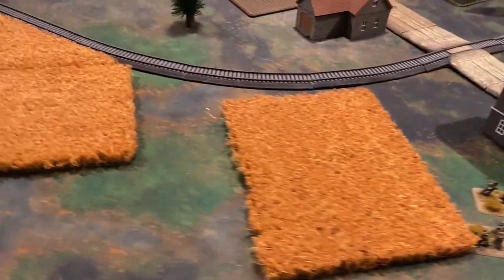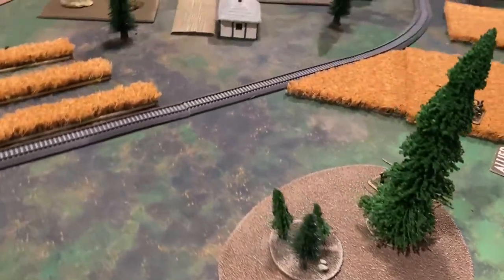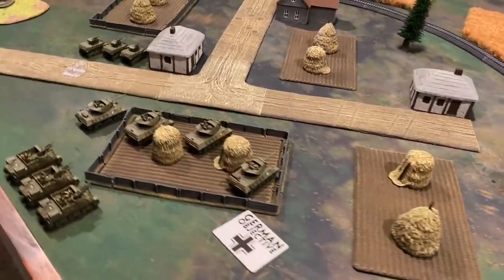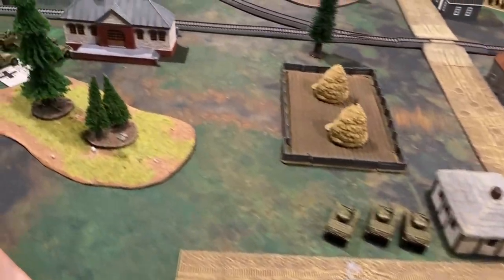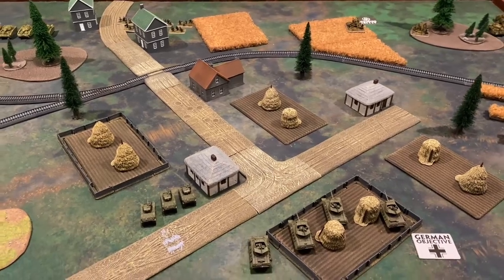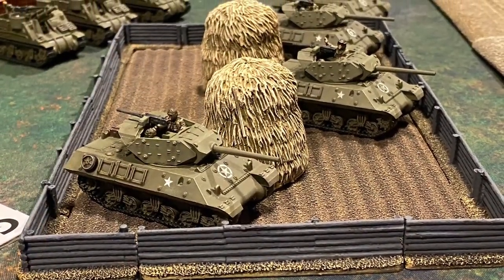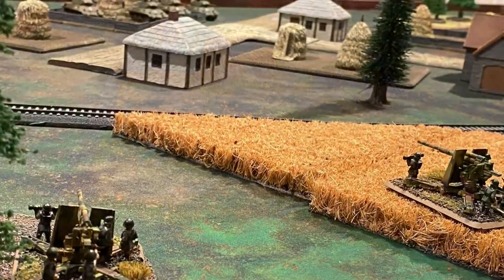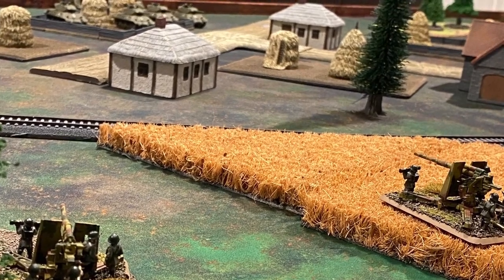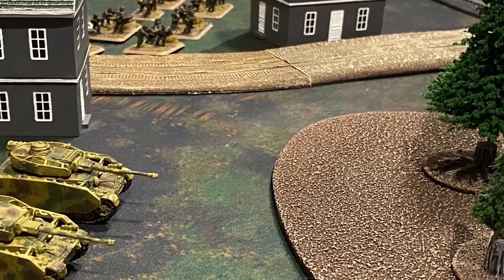The mission today will be Encounter. The Americans will be attacking. Both sides will receive meeting engagement and scattered delayed reserves. Two objective markers will be placed on the opponent's side, representing vital positioning points to push the battle forward. The mission objective is to gain and hold one of these. With scattered and delayed reserves, reinforcements won't arrive until turn 3 and could appear anywhere on your table edge. Thank you for watching — we are not experts and mistakes may be made.